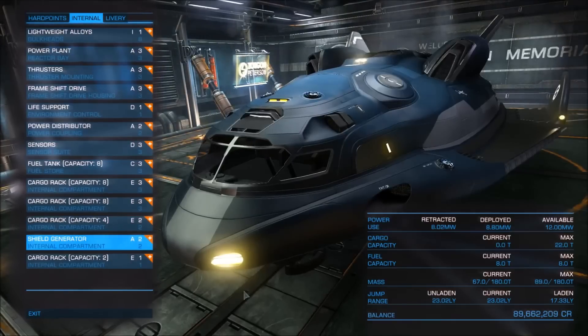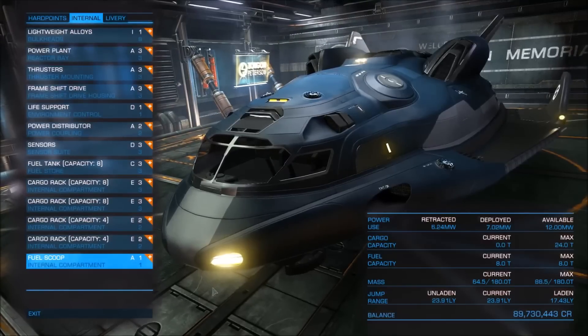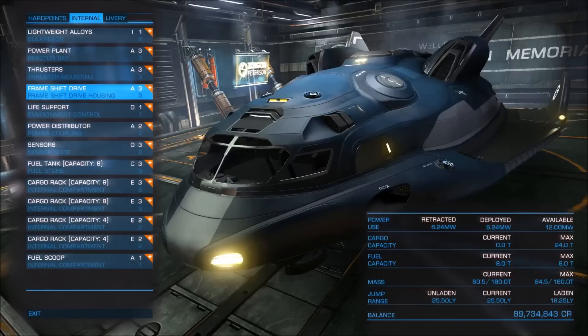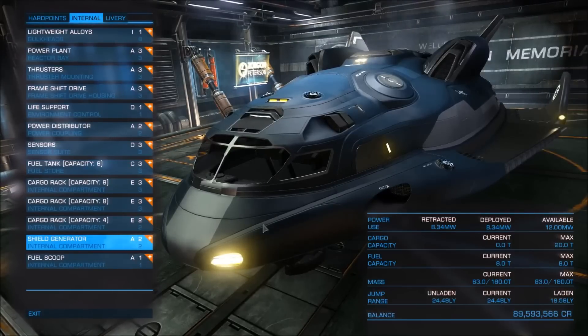Very interesting is the laden jump range at 17.33 light years, which might make the Adder suitable for some rare goods trading. Removing the shield generator and adding a fuel scoop gives us a cargo capacity of 24 tons — quite good for transferring rares — and a laden jump range of 17.43. We can increase this a bit by removing the pulse lasers, bringing our laden jump range up to 18.25 light years, which is incredible. You can transfer rare goods and make enough profit very fast. It is an excellent ship, not only for normal trading but also for rare goods trading.